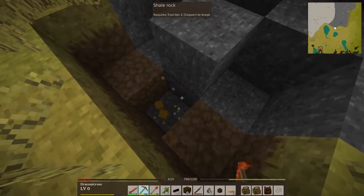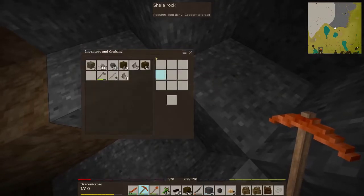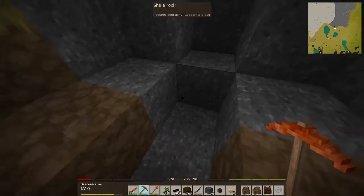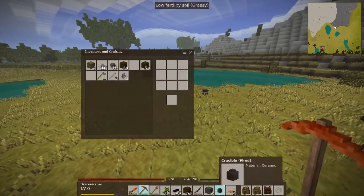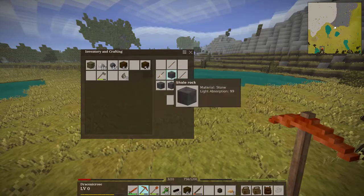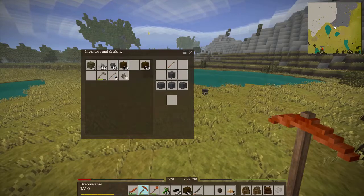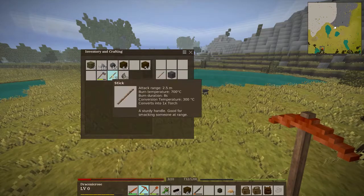Remove that. Remove that. There we go — so we are up to four. I wish there was a sort inventory button. So, four of these in a pattern like a... and two sticks. It's not easy to memorize all the recipes — hopefully someone will make a JEI or something like that for this game. Apparently I can't use shale for this. What that means is I will have to use some other rock.